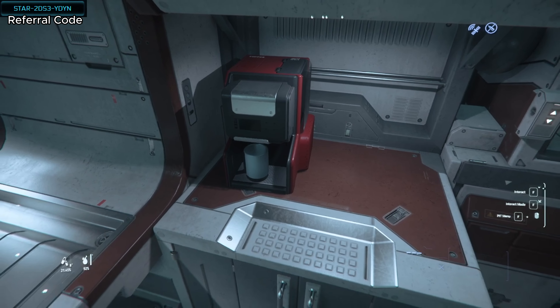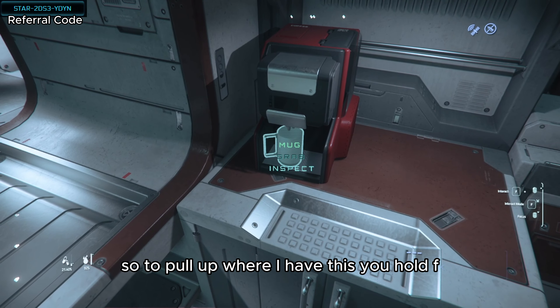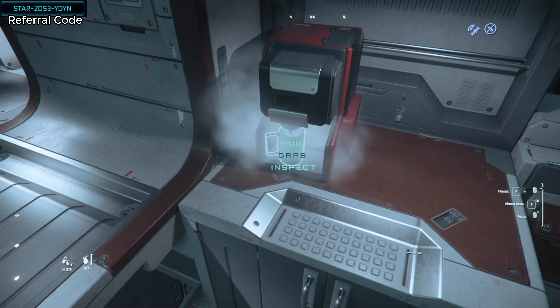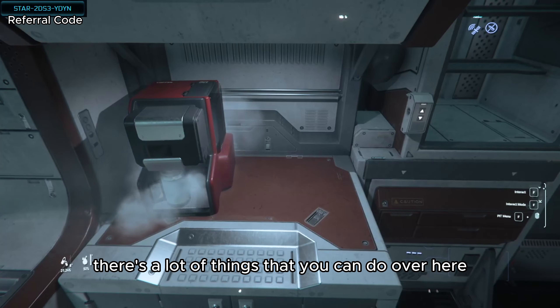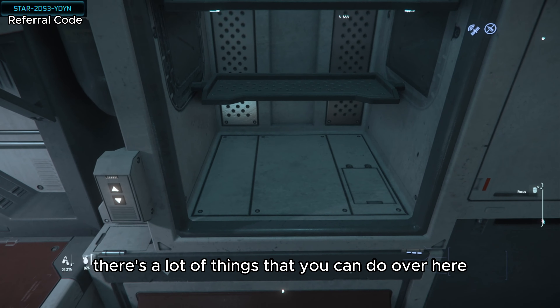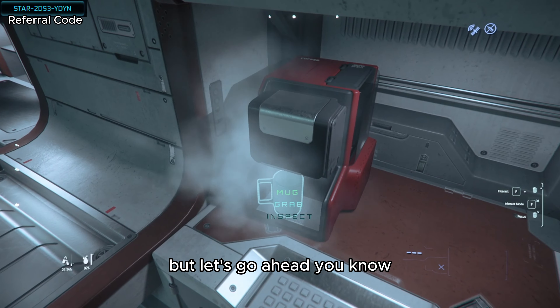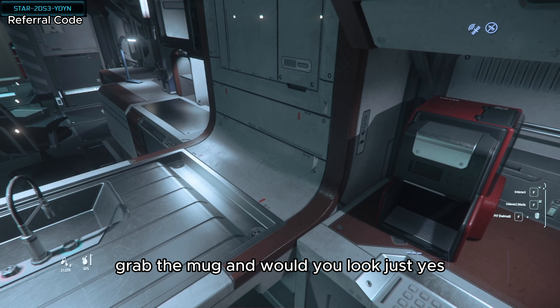Make coffee. To pull up the interaction menu, you hold F — that is your function button. And when that is done, you can actually open it. There's a lot of things that you can do over here. Go ahead and grab the mug.